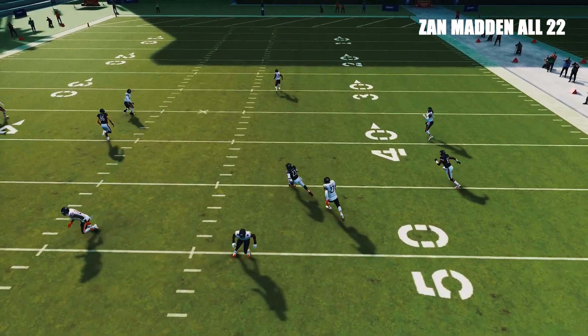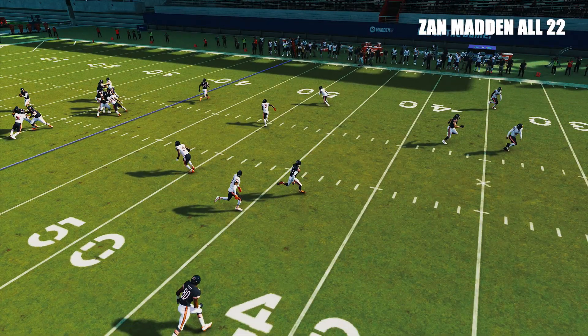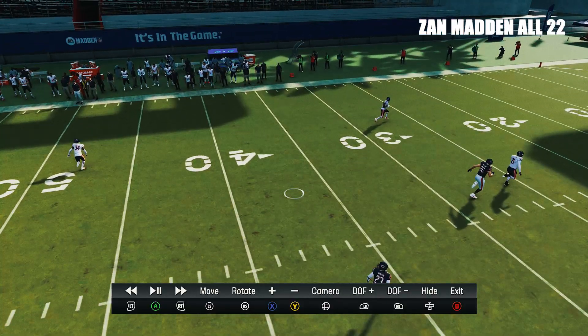You could wait for him to run off the coverage and do a better free-form throw into this area of the field. It's a very, very easy concept. But with the cross man, what you're going to be able to do is come out in any play. Let's this time maybe call cover two sink.